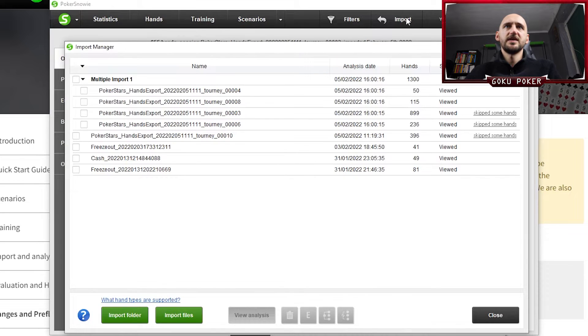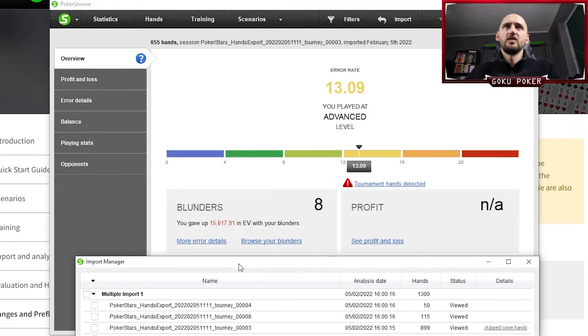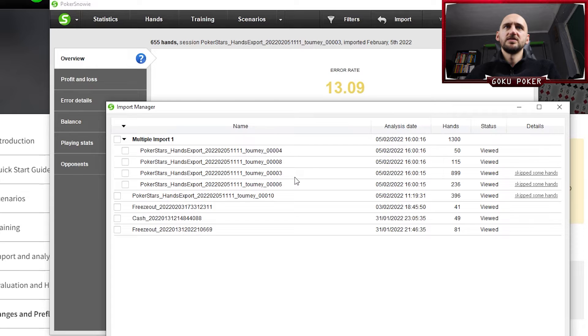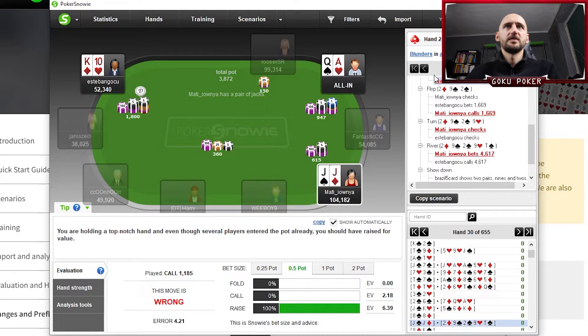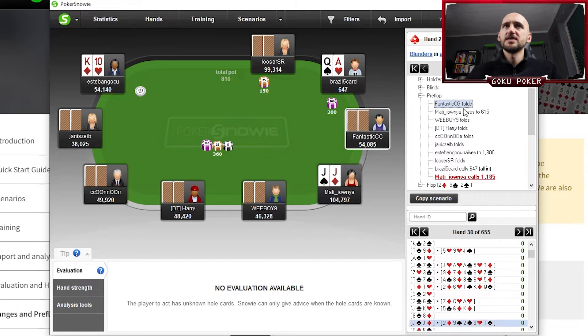The first one is the biggest. This one's got 900 hands. Let's see all of them — we've got eight blunders, actually now it says 21 blunders. Let's go through the first hand. Just so you know, these are all tournament hands, and Poker Snowie treats everything as if it were a cash game, so it doesn't take into account any ICM calculations. Keep that in mind.